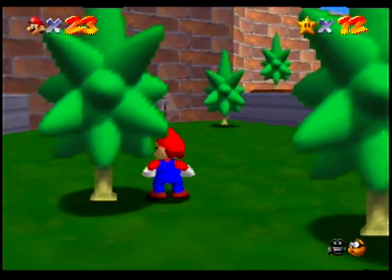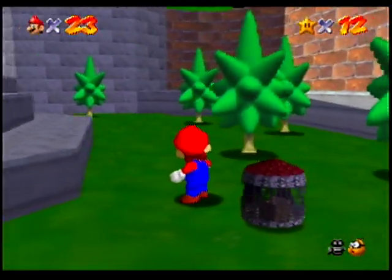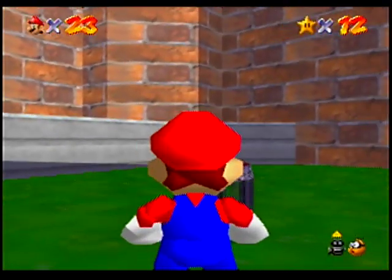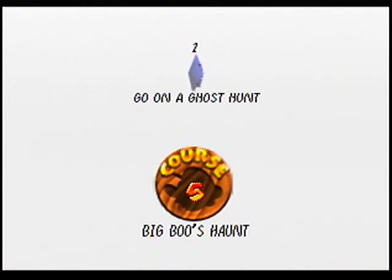And look, there's a much bigger boo that has something interesting in him, so let's get him. And hey, look — it's a little cage with something inside. And we shrink into it. Here's course 5, Big Boo's Haunt. Let's go on a ghost hunt.